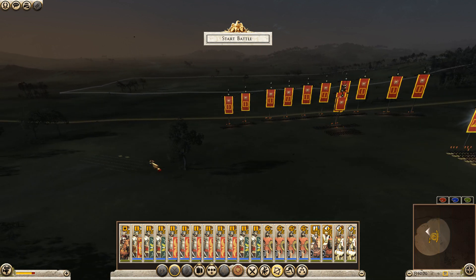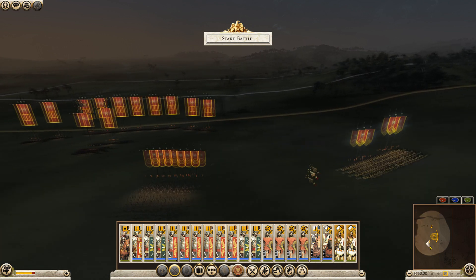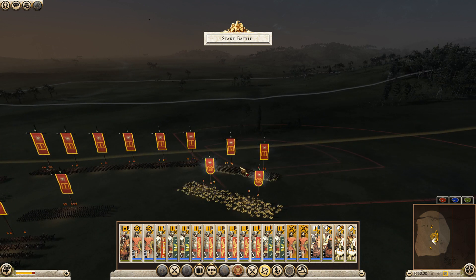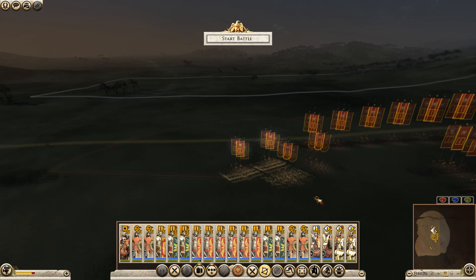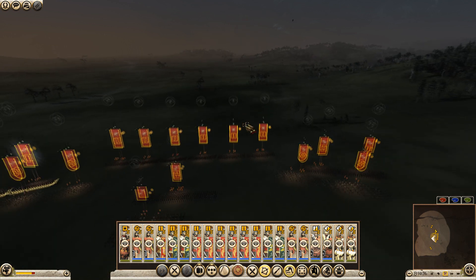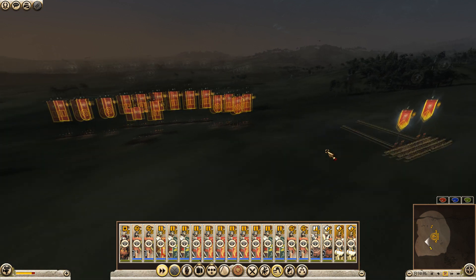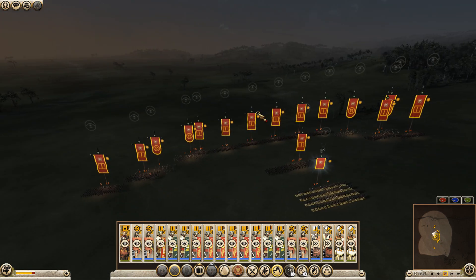We'll have the two cav units over here, and the slingers on both sides. I'm going to pull these guys back a little bit further - I think that will work. We're going to move the center forward. There's a good chance they could be up here but considering they've got cavalry, I'm expecting them to be a bit more mobile.